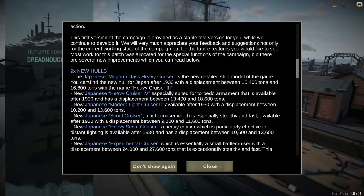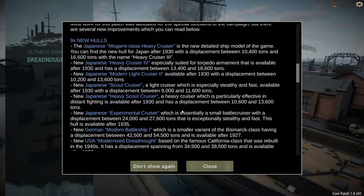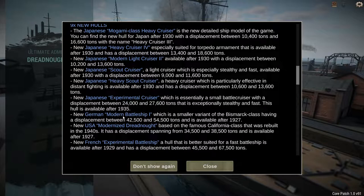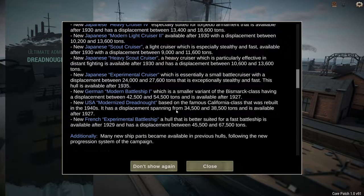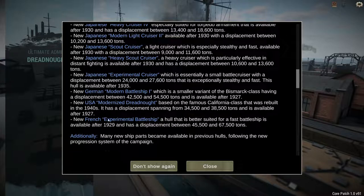They did add a couple of new hulls: the Mogami — a Japanese heavy cruiser — as well as a light cruiser, scout cruiser, heavy scout cruiser, and experimental cruiser. There's also a German modern battleship, a smaller variant of the Bismarck class, and a US modernized dreadnought based on the California — the rebuilt California. I have to take a quick look at that one.